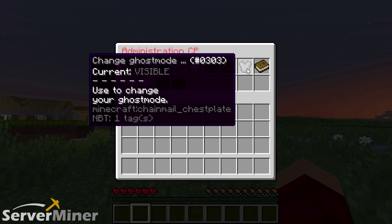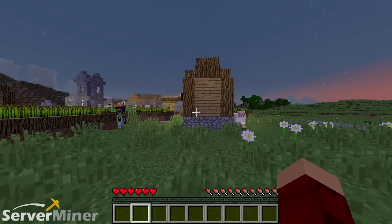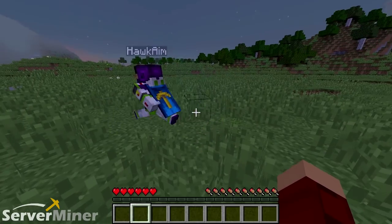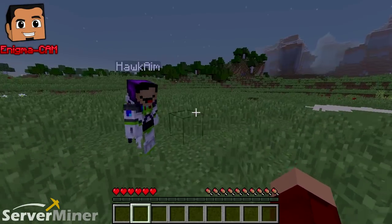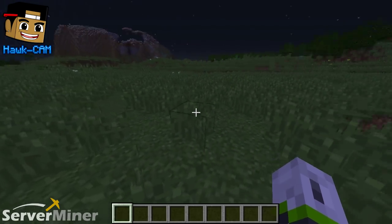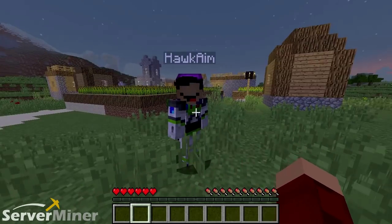The next thing is ghost mode, which is pretty cool. You can put yourself in ghost mode to become invisible. Can you see me, Hawkeye? I don't know where you are, sir. I'll teleport to you right now. Yeah, you're completely invisible — I don't see you. So you can see me in the tab list but he can't actually see me in-game. I'm invisible.